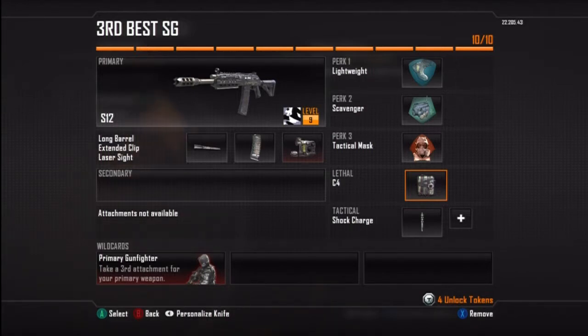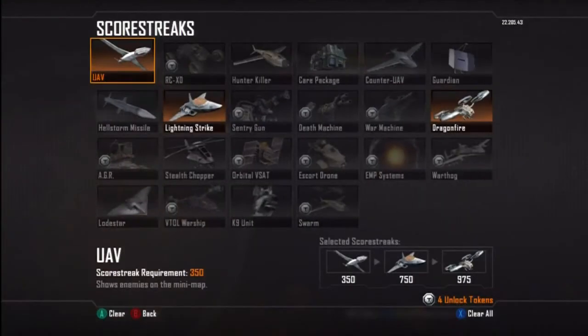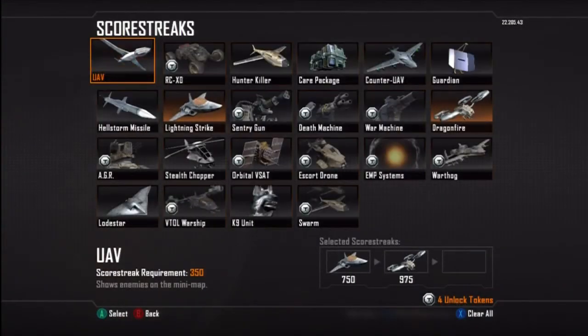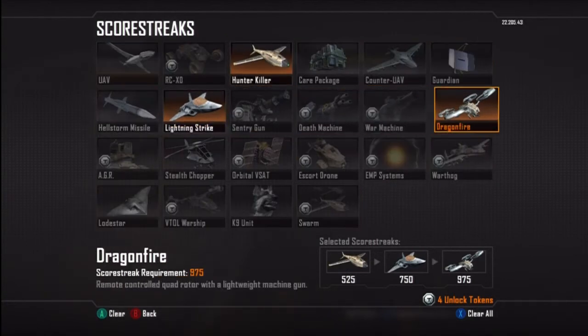For my wildcard, Primary Gunfighter — something I think you need on every single class. Awesome. Now let's get on to my score streaks. UAV, Hunter Killer, Lightning Strike, and Dragon Fire — all awesome things.